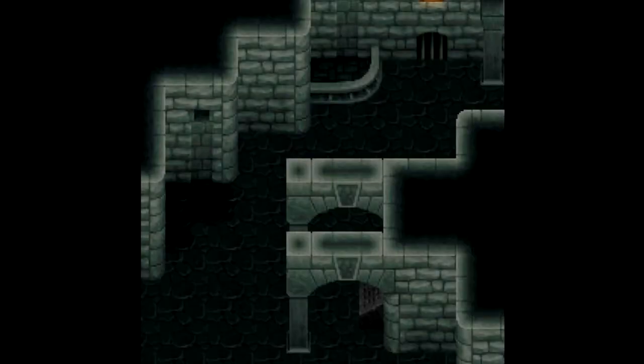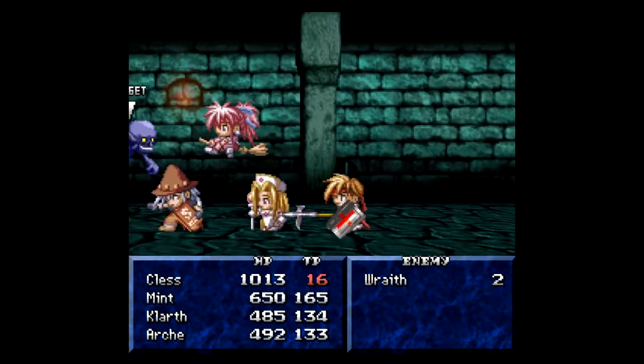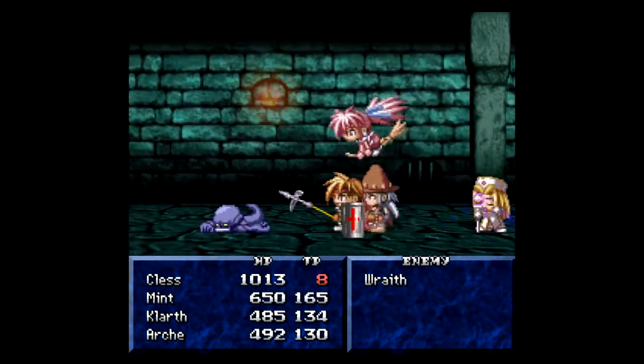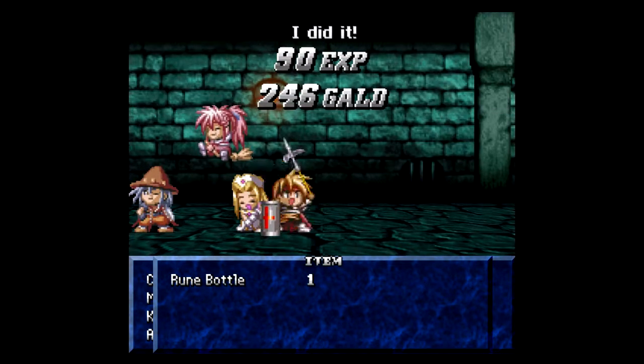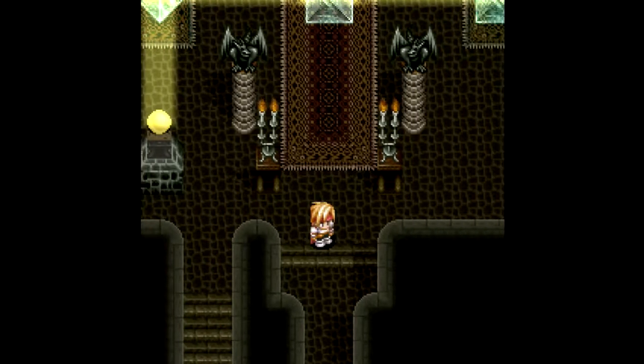Two more rune bottles and a level for Clarth. I haven't gotten a level for Archie yet though — that's kind of weird. We will head back. It's up here; I'm not used to taking this dungeon backwards. Two more wraiths. All right, there's one and there's two — now I'm out of TP. But I got another rune bottle; I might have to actually start using these if they're going to give them to me this often.